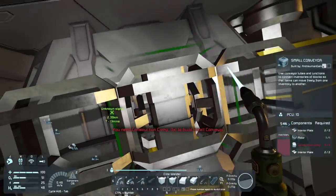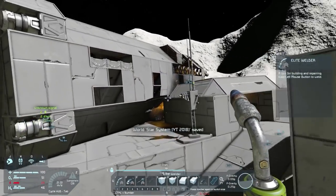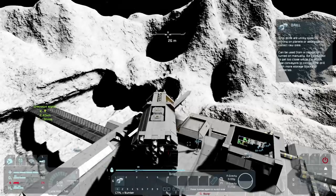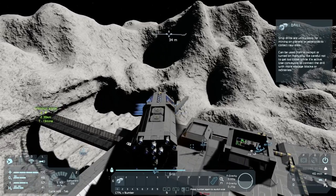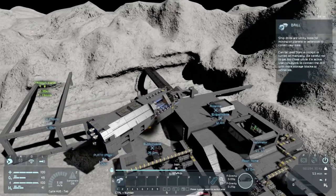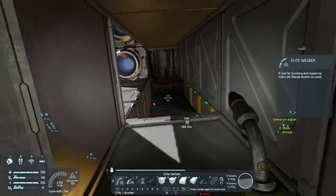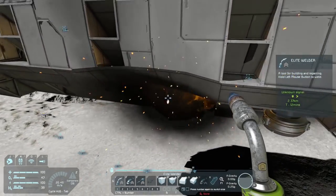We need more construction components and our energy is low. Let's go get more construction components. We have a little bit of an engine fire but don't worry about it. We're going to go up a little bit and away from the base. We could actually run it through there to fix our broken things. Let's turn it around this way and let it fly so it doesn't destroy the base.